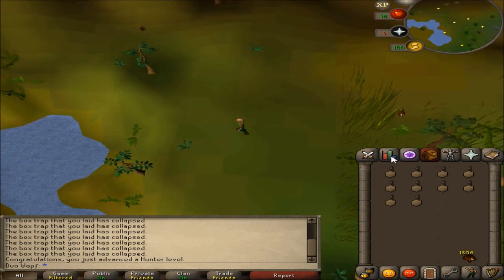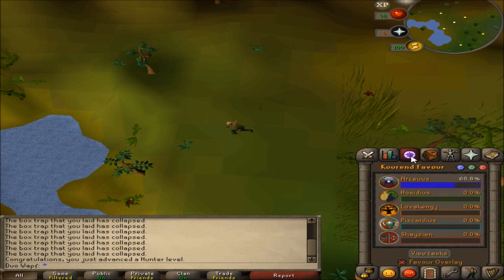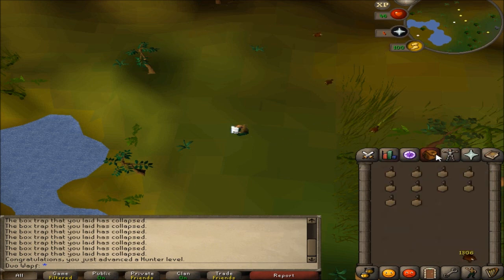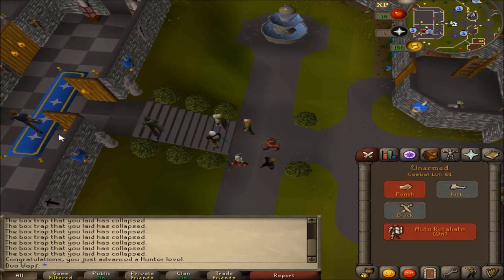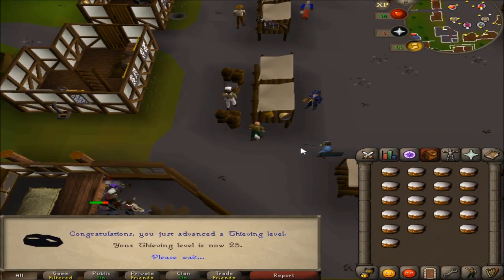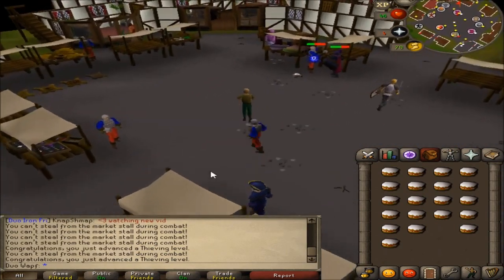We just hit 74 hunter! I now have a good money-making method available so I can catch ninja and dragon implings whenever I want, and start getting gear and training more efficiently. Me and Dave are gonna go do some quests - The Golem, Fremenic Trials, Shadow of the Storm, a few others. Got 25 thieving knocked out which we need for The Golem.